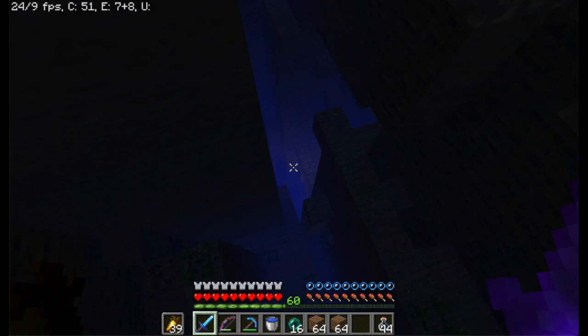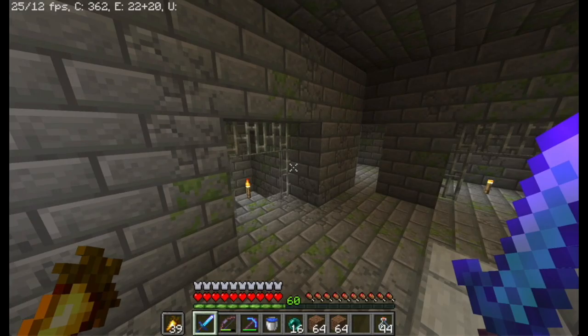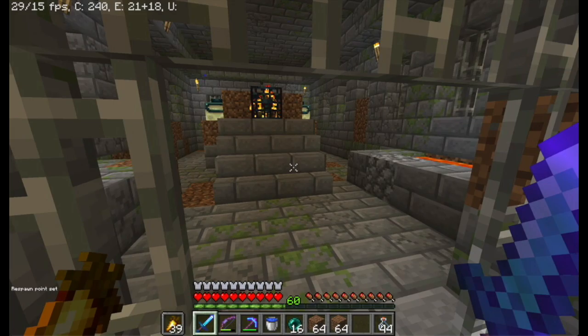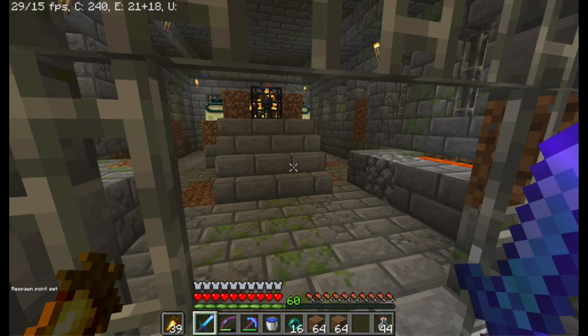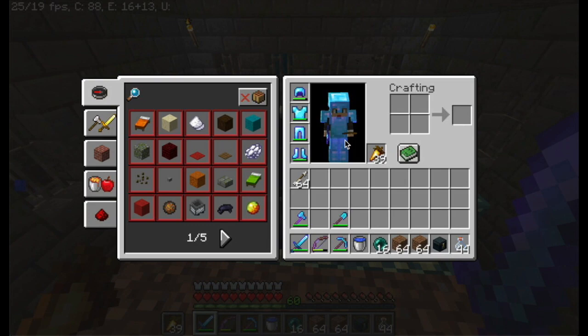Okay guys, so we've managed to reach the stronghold and it should be right around the corner. I have gone ahead and lit all this up so no mobs spawn. And I guess we set our respawn point just in case we die. I don't think we'll die. I guess we're going in — wish me luck guys, because this is it.